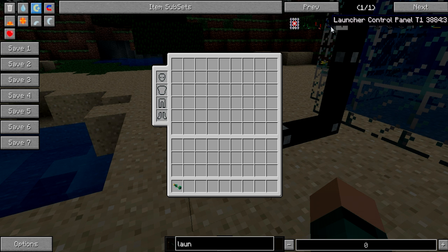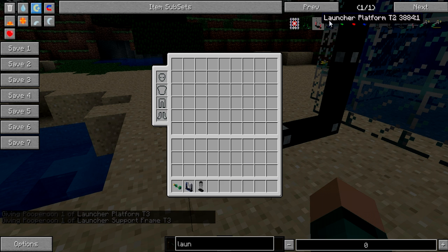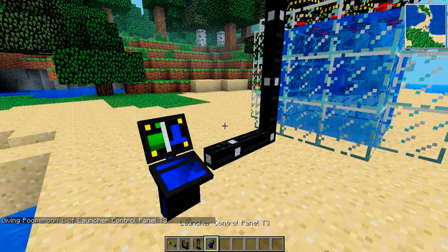I'm going to use tier 3 because it's more precise. You don't have to use tier 3 — you can use tier 1s and 2s. They've got different recipes for making them. So with your tier 3 stuff, you need these three basic pieces of equipment: platform, support frame, and control panel.